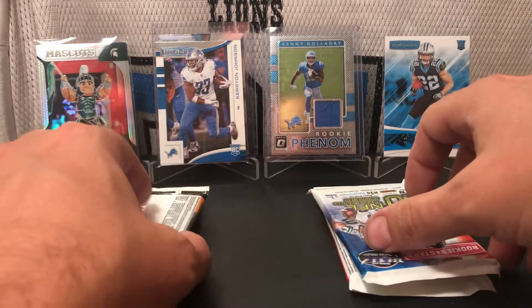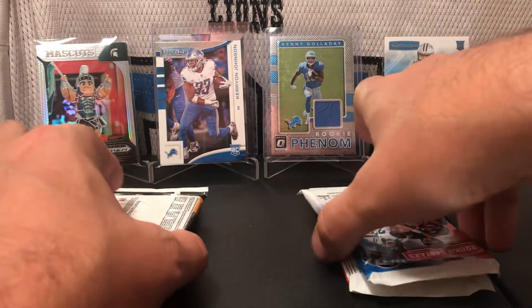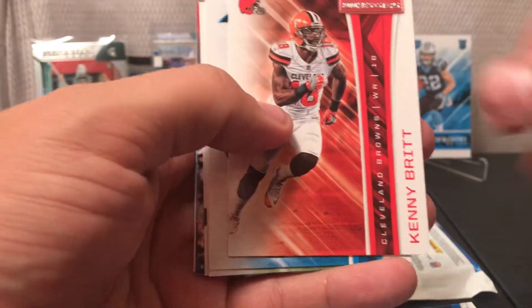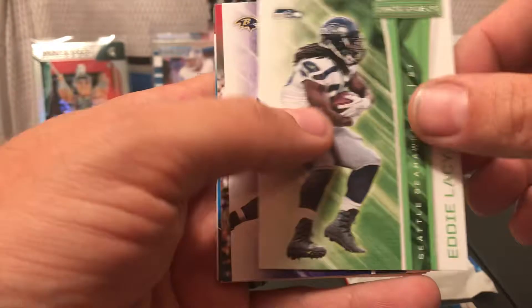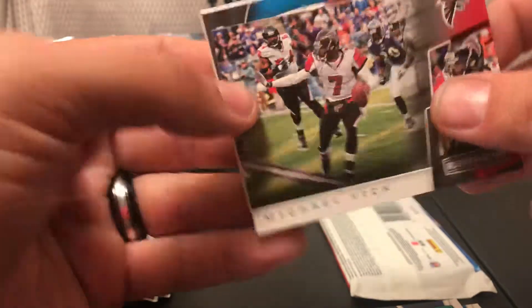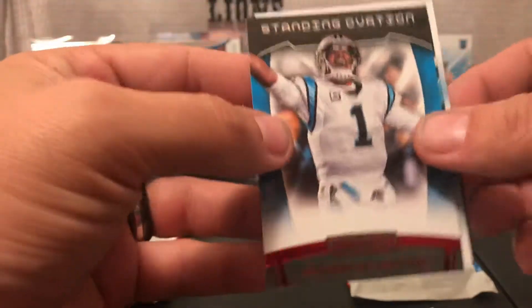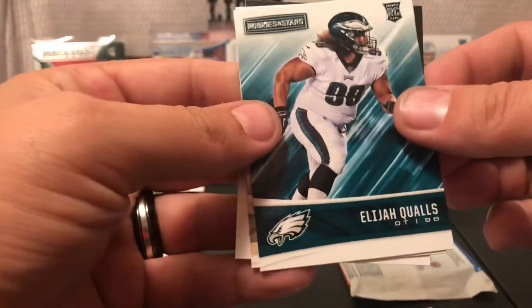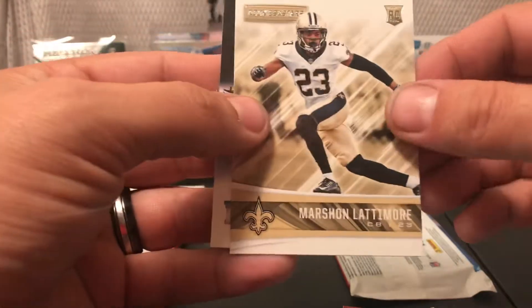Let's go with 2017. We have Amir Abdullah, Kenny Britt, Greg Olsen, Eddie Lacy, a green parallel of Ben Watson, Michael Vick action-packed — nice card — Cam Newton. I want to get a 2011 box just to try to get his rookie card, that'd be cool. Elijah Qualls and a rookie card of Marshon Lattimore. Three packs left.